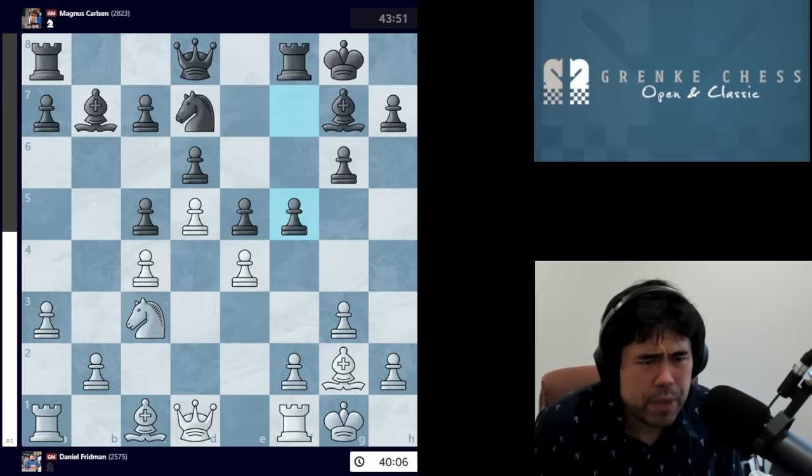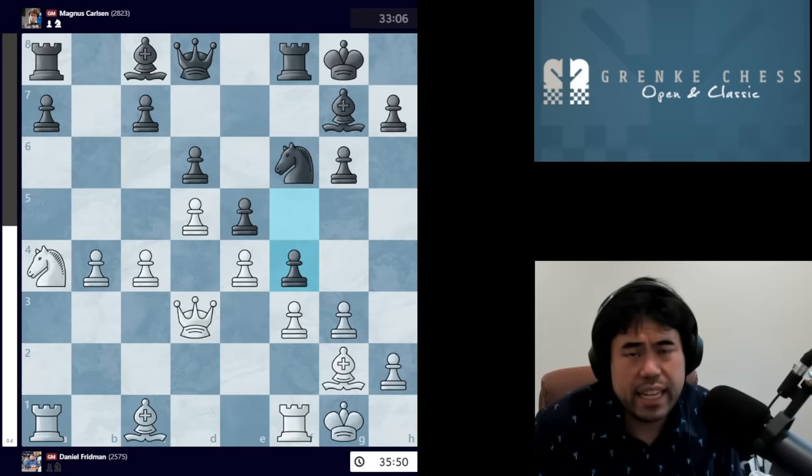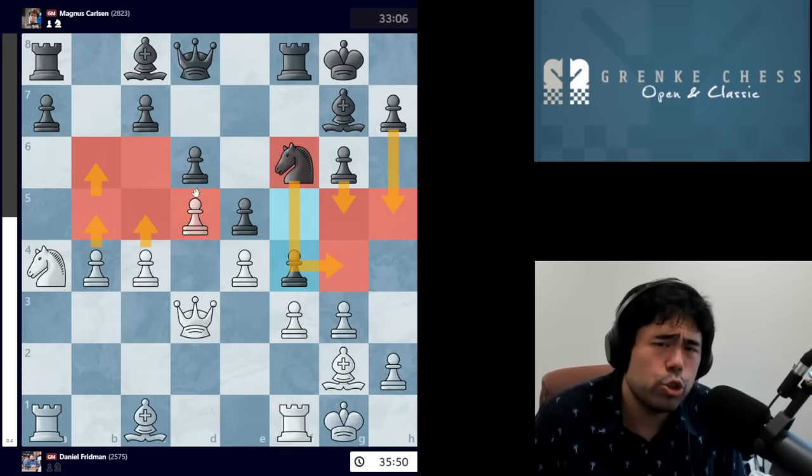We get E4, F5, B4 from Fridman, Bishop A6, Queen D3, Bishop C8, Knight A4, Knight F6, F3, takes, takes, and F4. Magnus going all in, trying to play a King's Indian style — wanting to start pushing pawns on the kingside, maybe sacking pieces. White is hoping to break through on the queenside. So this has essentially transposed from a Queen's Indian into a King's Indian.